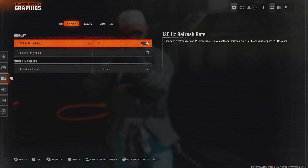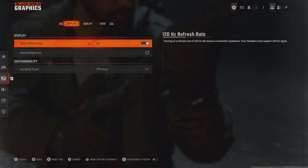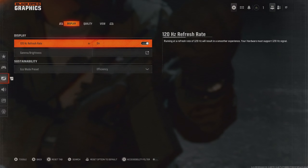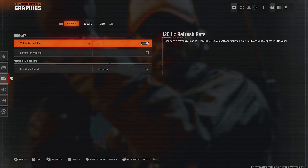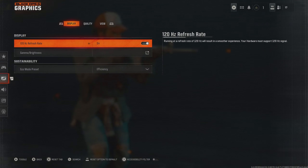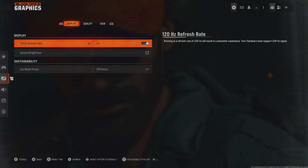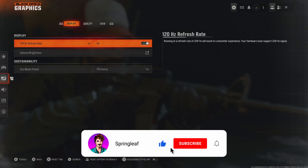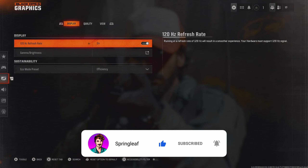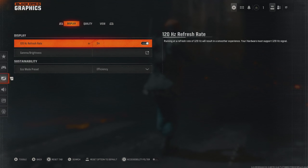We start with the display settings. The top option is for 120Hz refresh rate, which allows us to get 120 frames per second. We want this switched on if you have the option. On older generation consoles like PS4 and Xbox One you won't have this option, and you won't have it if your monitor or TV doesn't allow it either. Even on newer gen consoles, if you play in 4K, the console won't allow 120Hz. So I'm playing on 1440p with 120Hz refresh rate.